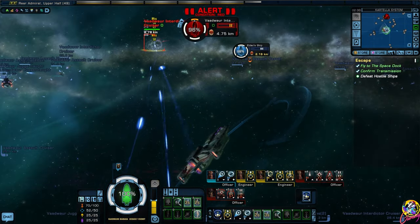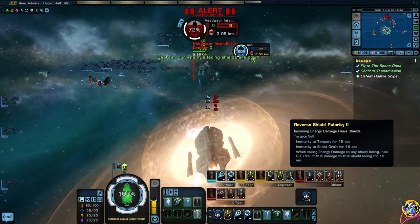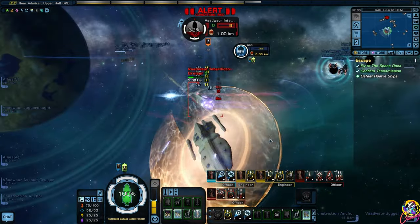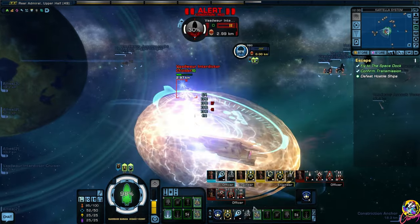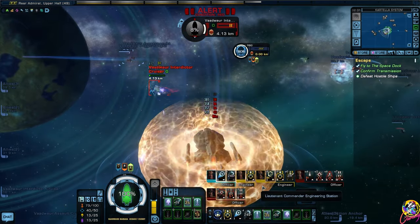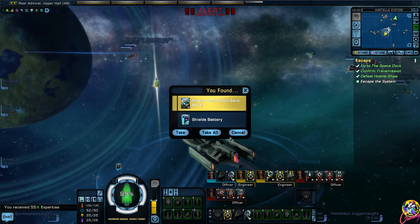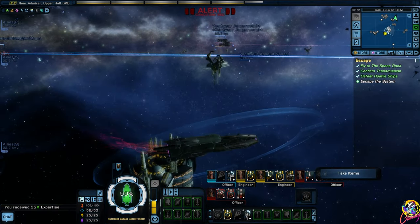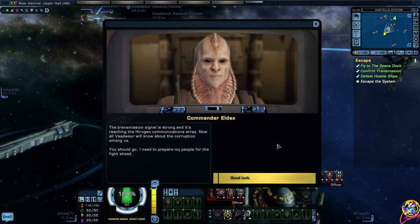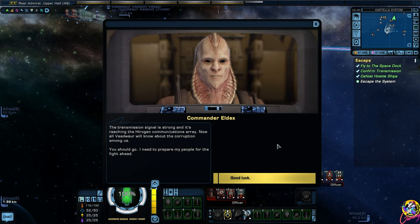The Vaadwar are powerful, that's for sure. The transmission signal is strong and it's reaching the Hirogen communications array. Now all Vaadwar will know about the corruption among us.